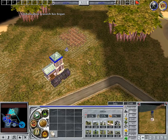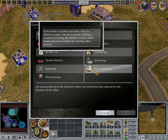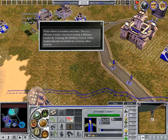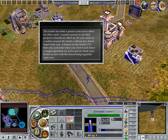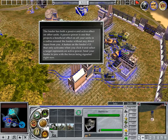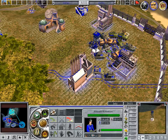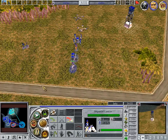When you have chosen a power, go back to your city center. Notice there is another unit here. This is a military leader. You have earned a military leader by winning the military crown. Other leaders become available by winning other crowns. The leader has both a passive and active effect on other units. A passive power is one that projects a beneficial effect on all your units in a radius around the leader without any direct input from you. A button on the leader's UI that only activates when you click it and select a target represents an active power. Send your leader to join with the forces being assembled right now.